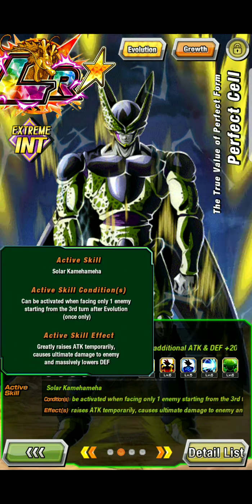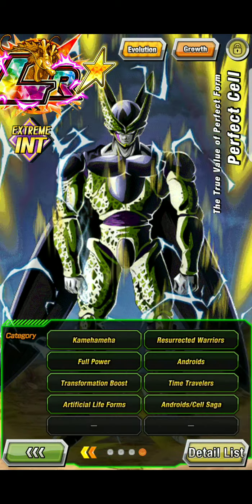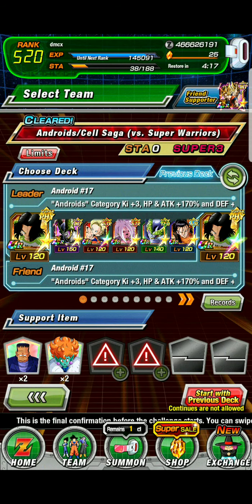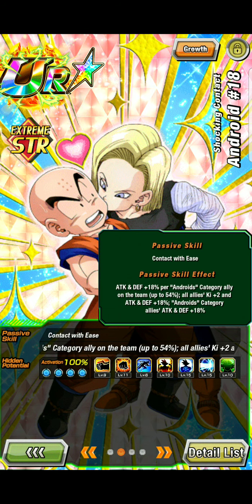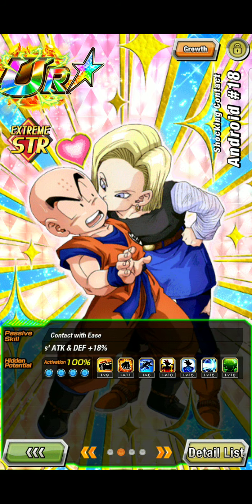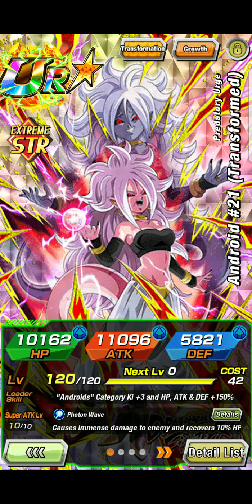When facing only one enemy, starting from the third turn, attack raises for one enemy. Core Android 18 — attack and defense plus 18% per Android category ally on the team, up to 54%. All allies get listed one attack, defense plus 18%. Pretty much she's being a support for the androids.